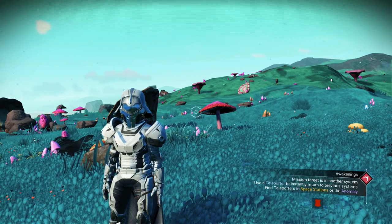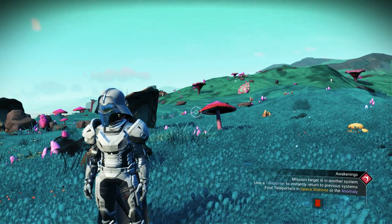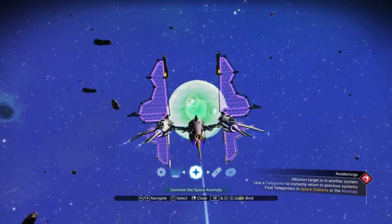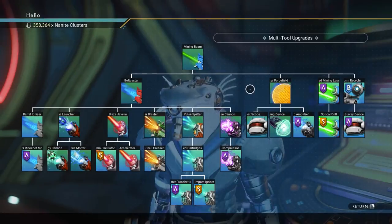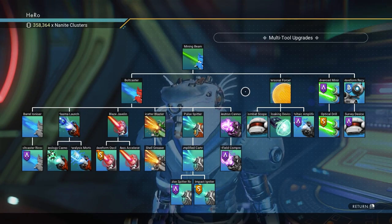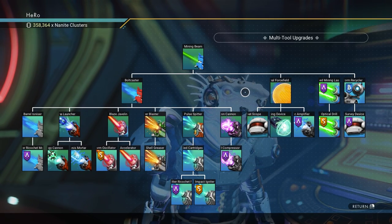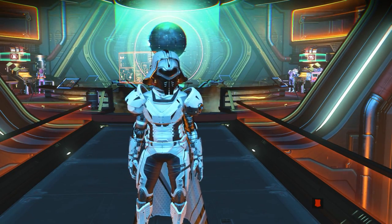After knowing the difference between all the multi-tools, we need to know about the best upgrades. We need to go to the anomaly — I'm gonna show you why. We need to go to the multi-tool research upgrade here. As you can see, that's all the multi-tool upgrades right here. We have 6 weapon slots, a mining beam, and scanning. We need to make sure we unlock everything here.